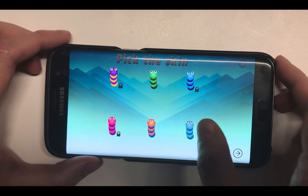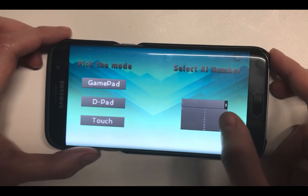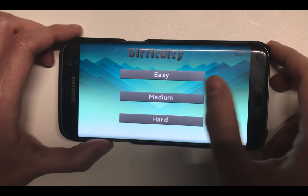Single player mode allows you to pick AI opponents to play against. Let's play against 25 opponents. You can also select the difficulty of AI snakes. Let's pick medium.